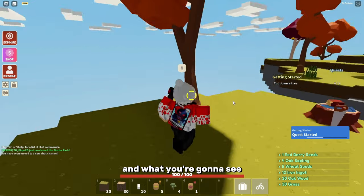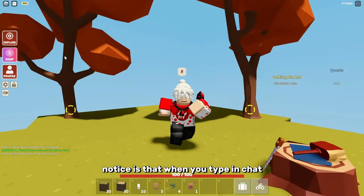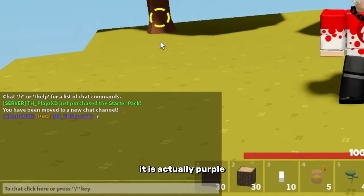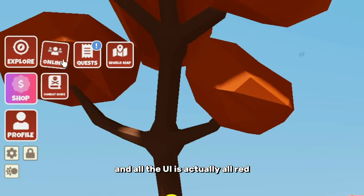We've just loaded in, and you're going to see that everything looks a little bit different. When you type in chat it is actually purple, and it says you're in hardcore mode, and all the UI is actually red.